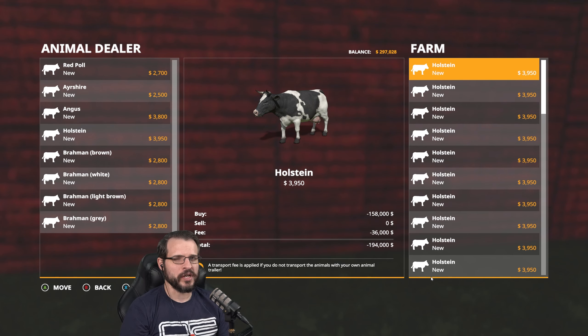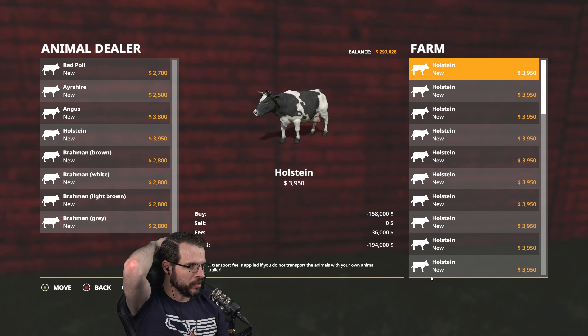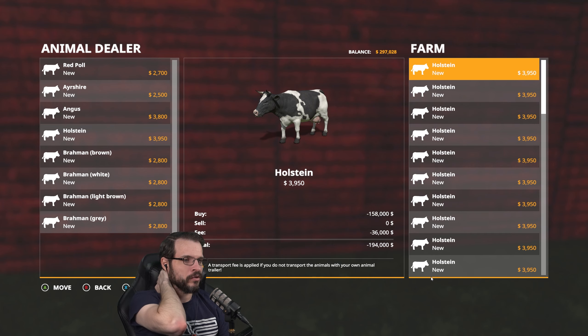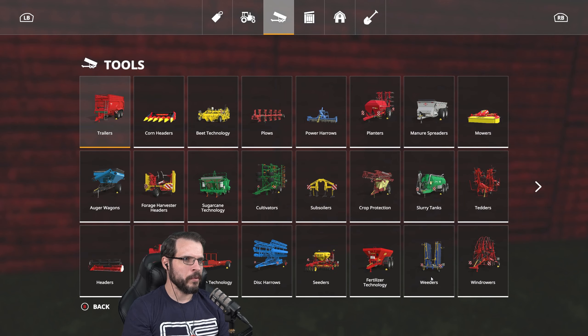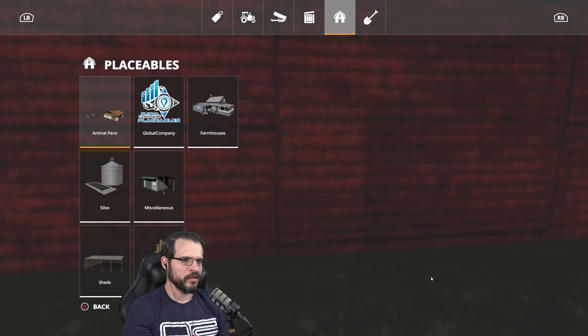I'm not doing the trailer with them right now — I could, but then I have to lease the trailer and all that stuff, and it's going to take me four trips to get them all here. But it would save me $36,000. You know what, let's do the trailer. Since we're not going to be starting off with like 200 cows or anything like that, we'll do that.